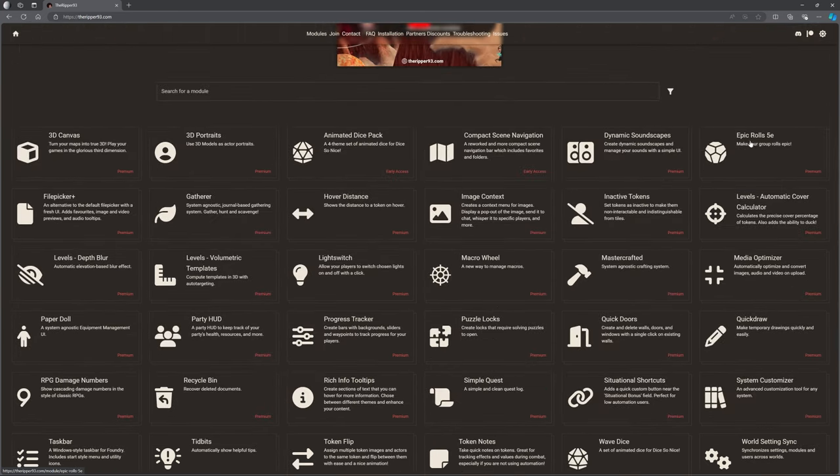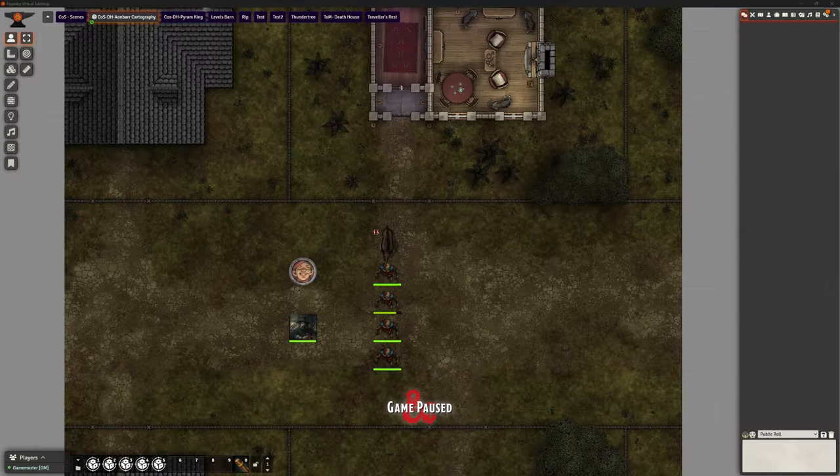We're going to be looking at Epic Rolls in this video — yes, a premium one. I am a premium member. I'm using Media Optimizer and various things like that, and these videos are in no way sponsored at all by Ripper or anybody else. But I do think that if you are looking to become a Patreon member and actually spend a few pennies, Ripper is probably your first port of call because there's so many very useful tools in the premium one.